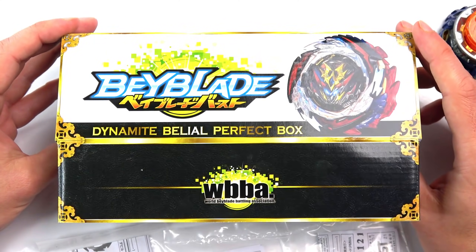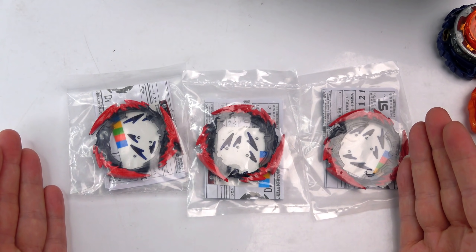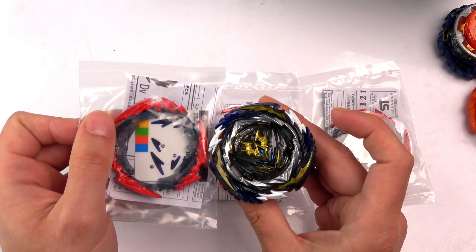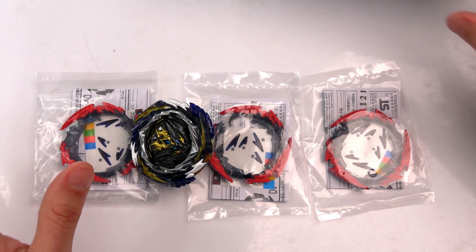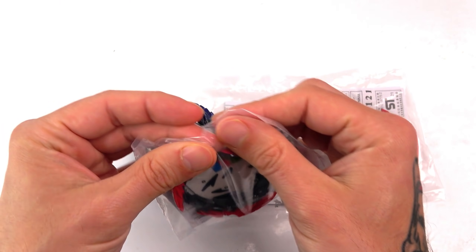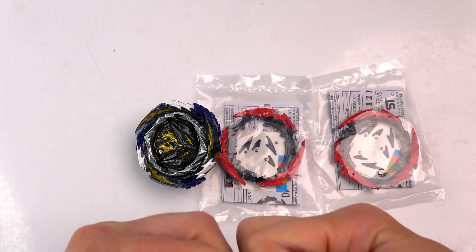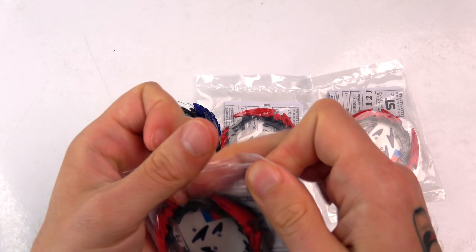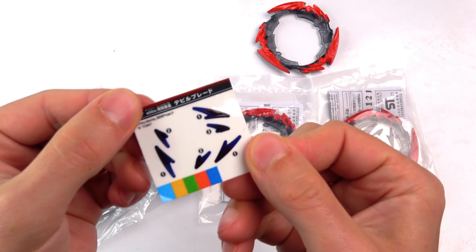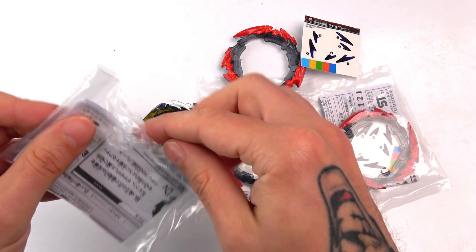So on that note, I'll leave this here because I'm going to put something else in here. But I want to take a look at these now — these are the Devil Blades for Dynamite Belly Owl. We all saw this being released. A lot of people said it had a different shape to it — it doesn't. But it does have a different pattern on there. And it actually looks like the wings of Belly Owl, which looks really, really cool. You can put some stickers on here.